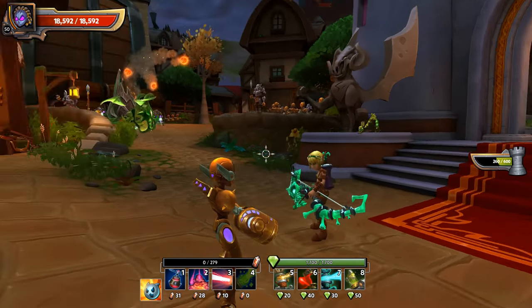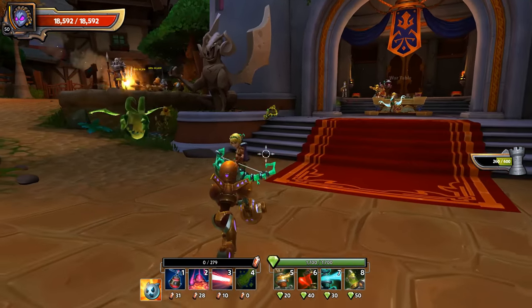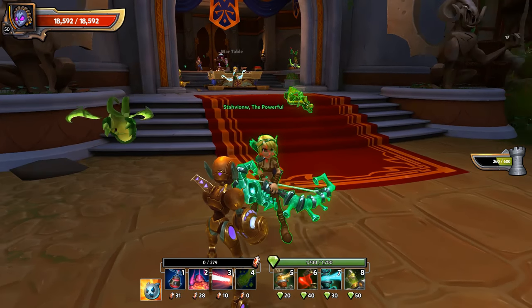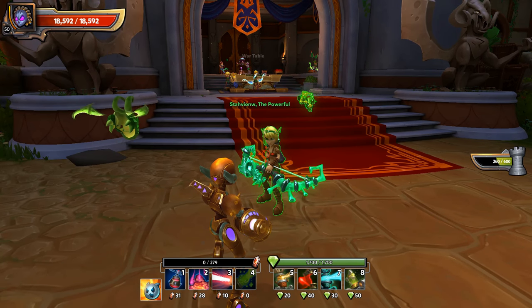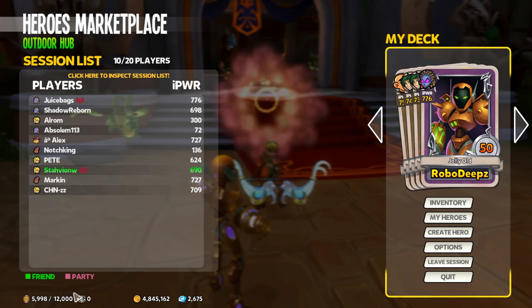Today I wanted to take a quick moment to talk about grouping with friends. Of course we meet friends in the Heroes Marketplace, we have friends on our Steam friends list — how do we get grouped up with them to do matches? I'm out here in the Heroes Marketplace, and if I hit the Escape key, I can see all the players that are currently in this Heroes Marketplace.